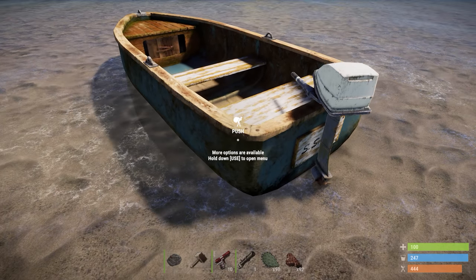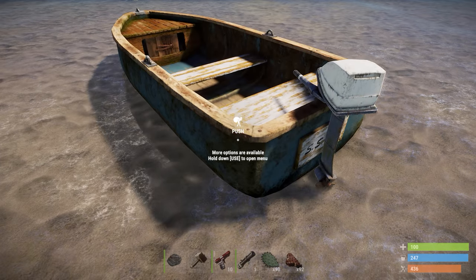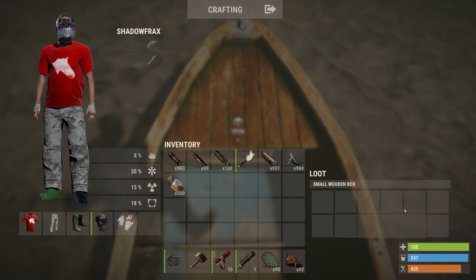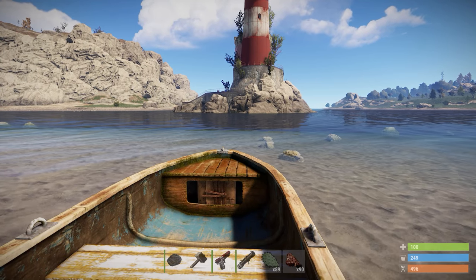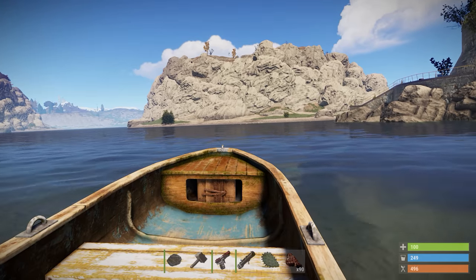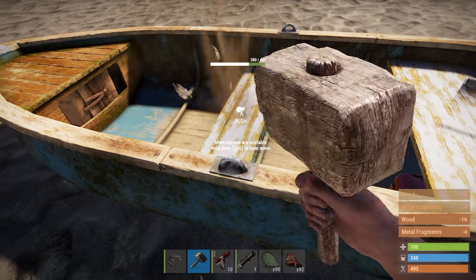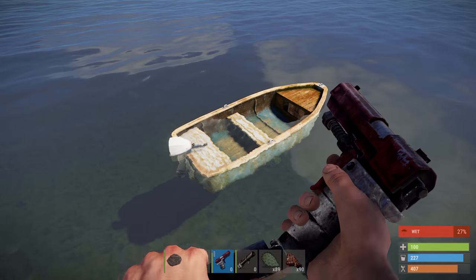If not in the water already, boats can be pushed in, and this also works to turn them the right way up. The outboard motor requires low grade fuel to run, and there's a small amount of storage in the front compartment. There's room on board for a captain and deck hands, although only the latter can wield weapons while seated. You can swap seats via console or bind that to a key. The craft has 400 health and can be damaged and repaired.